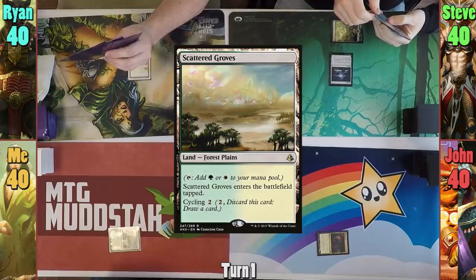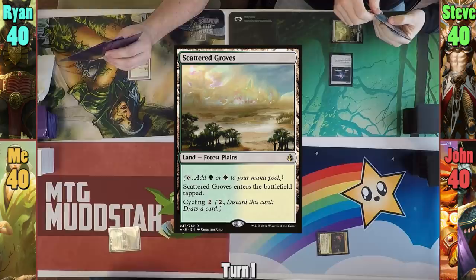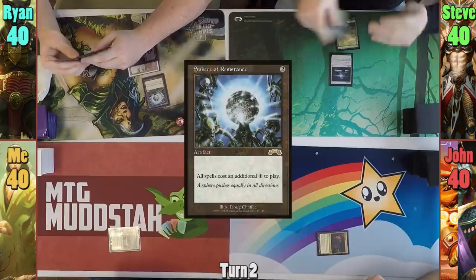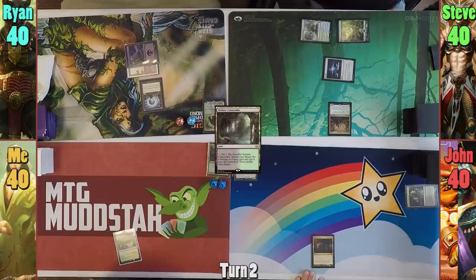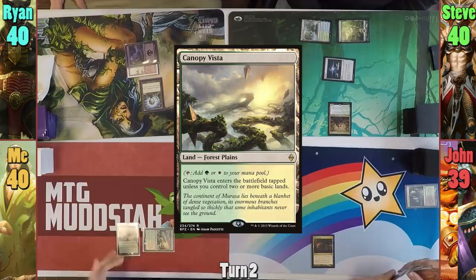Rhyne plays a Swamp and casts Sphere of Resistance. Steve plays a Botanical Sanctum and doesn't let the Sphere slow him down, casting Voril on turn two. Jon plays a Verdant Catacomb and passes, then cracks it moving to my turn, finding a Bayou after taking one. I play a tapped Canopy Vista and pass. Rhyne plays a Mountain and pays two for Sol Ring, passing to Steve. Steve plays a Forest and casts Kodama's Reach, seemingly unaffected by the Sphere.